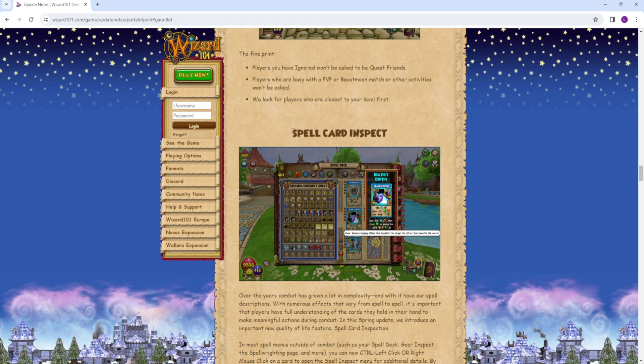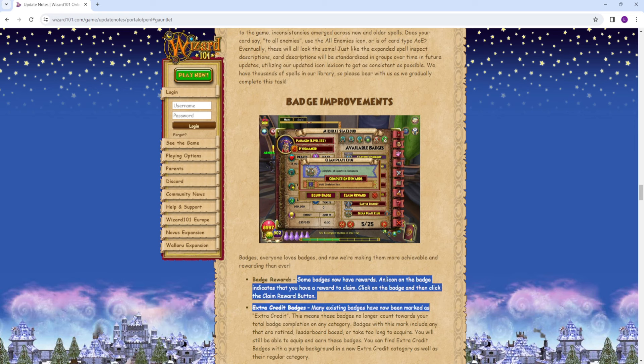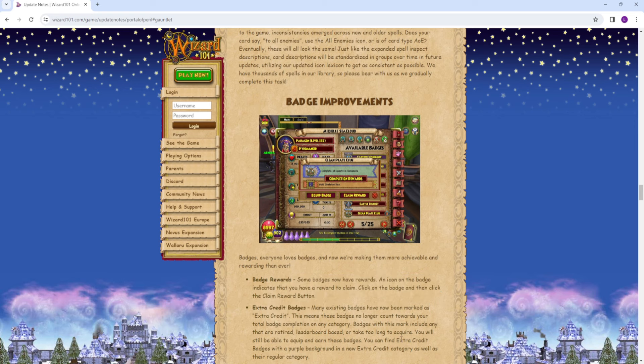I think it will help more players get into PvP and raids and hopefully understand things better in the game. Next up, we have badge improvements. This is pretty cool because you can actually get a gold key for basically going for a badge. For example, complete all quests in Caramel and you get a gold key for it. Is it worth all your time to do every single quest in Caramel for only one gold key? Probably not, but at least you get something for doing that, which I think is cool. Some badges have rewards now, and extra credit badges are a thing now as well.